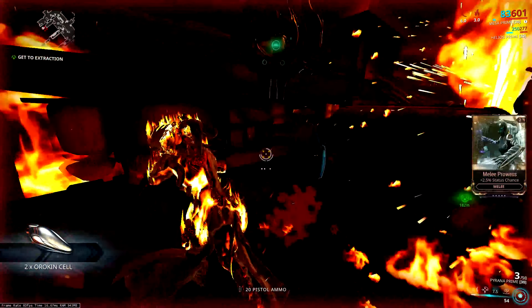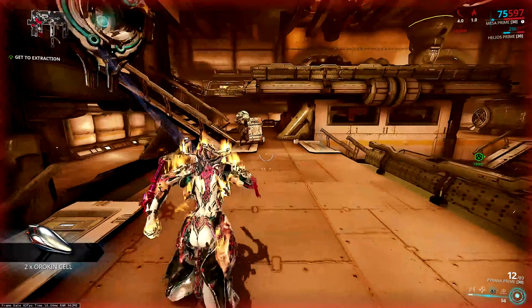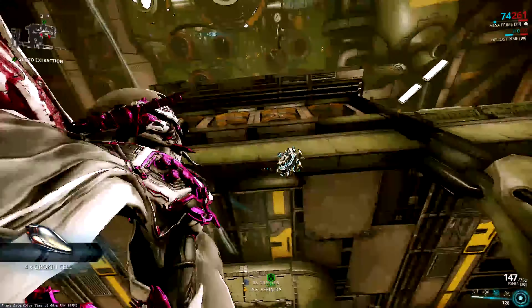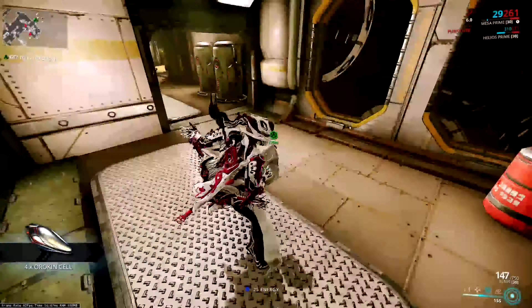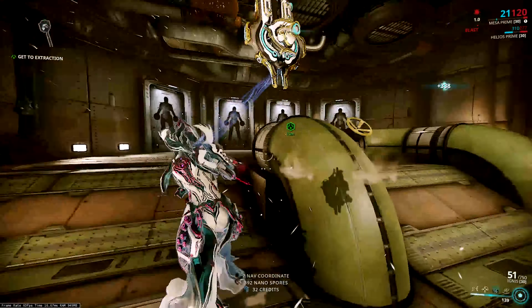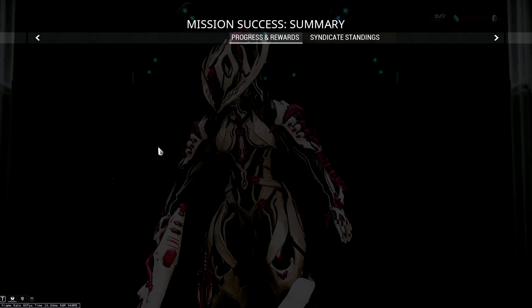If you have a booster, it will be two Orokin Cells. The boss also has a chance to drop one — it dropped two for me because I have a booster running. And I was also lucky enough to run through near the exit and pick up another four.